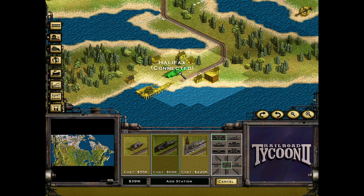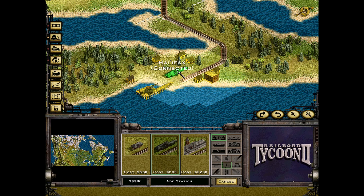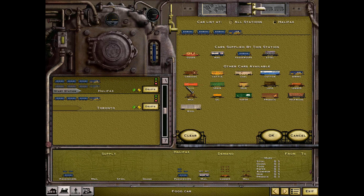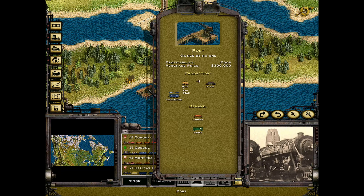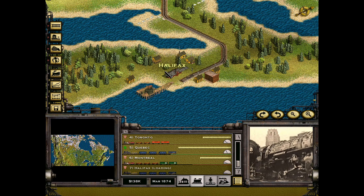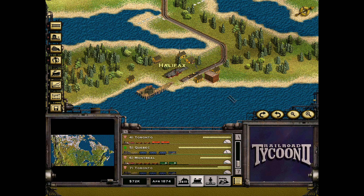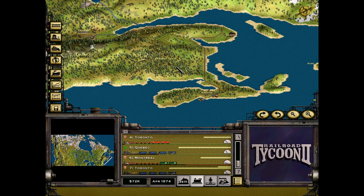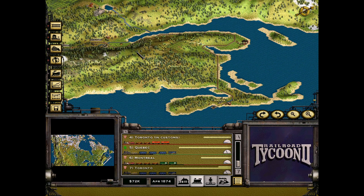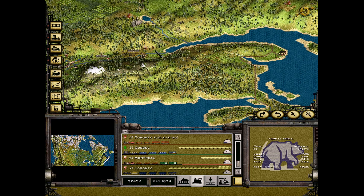Once we connect Halifax to the rest of the network, we plop down a small train station and start sending passenger trains from Halifax to Toronto. We now have a port generating passengers in Halifax and a very similar port in Toronto, so our train will be able to run three passenger cars and a dining car between both locations — without stopping, generating a good amount of money, because there's a lot of passengers generated at both stations.